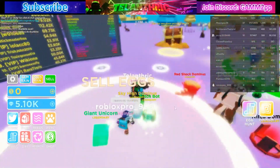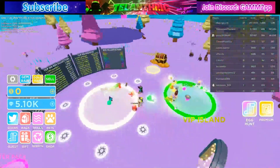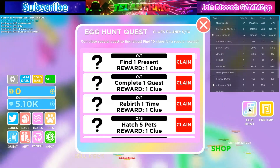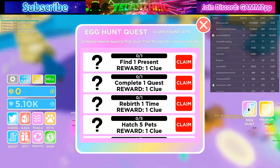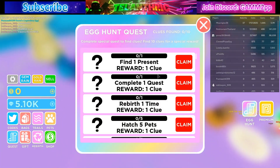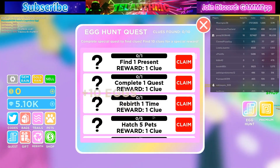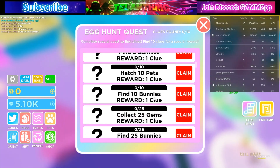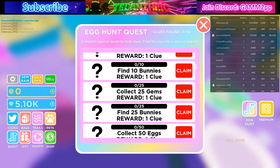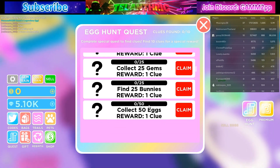Once you join, it will instantly show you this egg hunt menu. You just have to do all of the things it says: find a present, complete a quest, rebirth one time, hatch five pets, find five bunnies, hatch ten pets, find ten bunnies, collect 25 gems, find 25 bunnies, and collect 50 eggs.